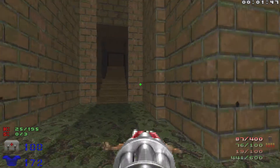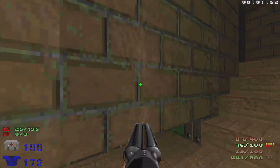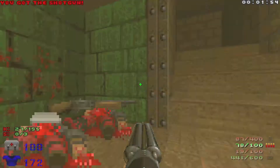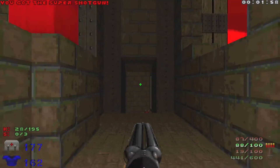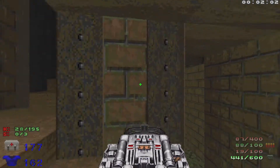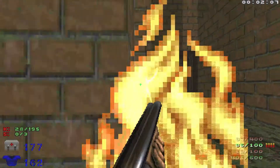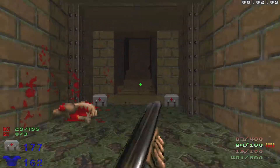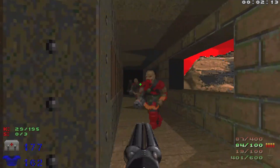We'll turn around and head up these stairs. Watch out — there's going to be a couple of shotgunners on the left. Take out the imp, hit this switch, and pull out the BFG because that switch will open up a door down here with an arch-vile. I missed that initial blast, but that's all right. Let's head back up here and take out some chaingunners.